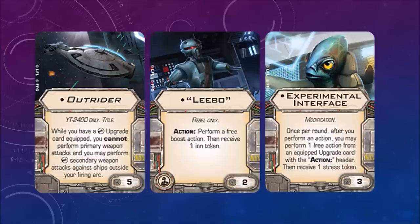The downside to using that is you won't get critical hits with the secondary weapon. The auto blaster isn't a heavy weapon — that's a turret. Leebo action: perform a free boost action, then receive one ion token. Experimental Interface modification — once per round, after you perform an action, you may perform one free action from an equipped upgrade card with the action header, then receive one stress token.